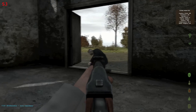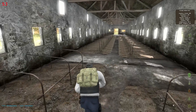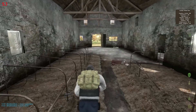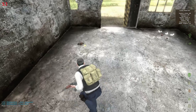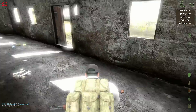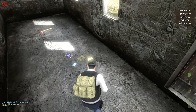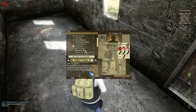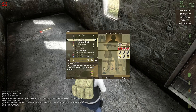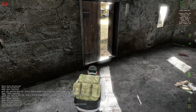Oh no, this zombie has seen me. I'm going to have to give my position away here. Let's maybe have a quick look down here first before I fire the weapon. Another dead zombie — nothing I can use there really. Some firewood. Got a few supplies here: a little bit of canned food and soft drink, some pasta. I'll put the pasta in and drink one of these cans. Pick up the other one.